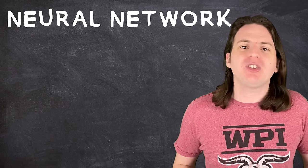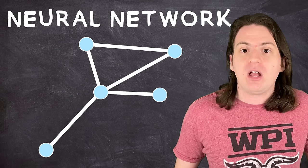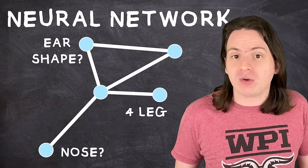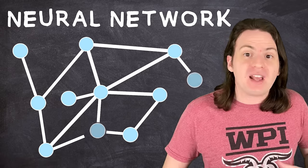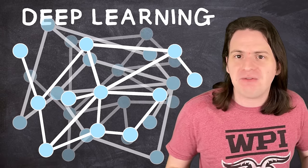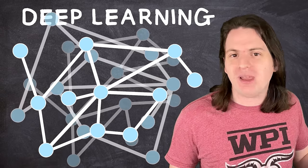As a machine learning algorithm continues to learn, it will create a neural network of patterns — a bunch of interconnected nodes that it can use to make decisions, much like a brain. Going back to the dog example, one node in this network might look for a specific nose, another the ear shape, another to see if it's quadruped. The more nodes the algorithm has, the more accurate and flexible it will be. A program with a ton of different nodes layered on top of each other is called a deep learning model.